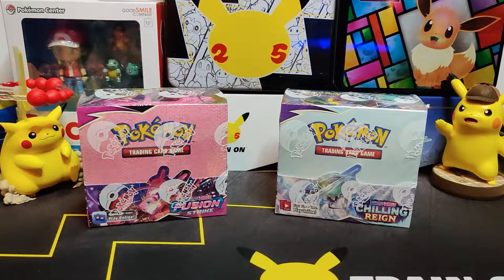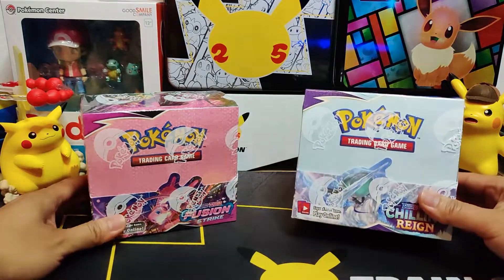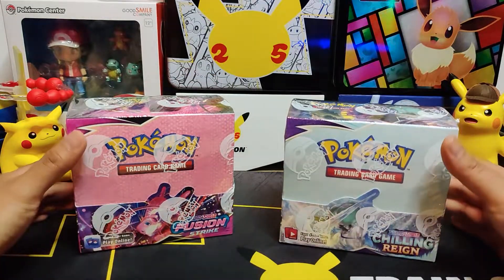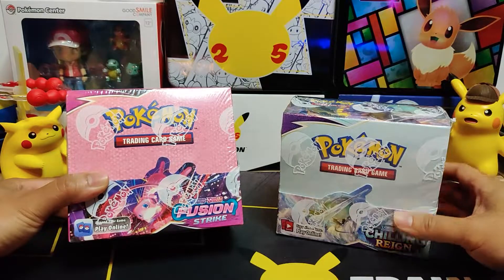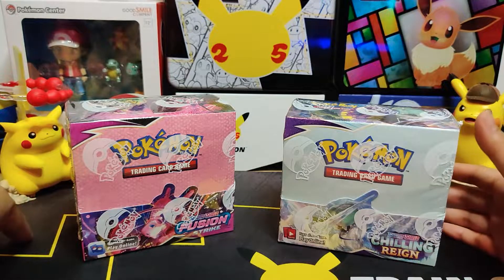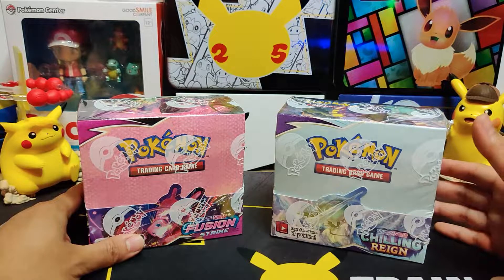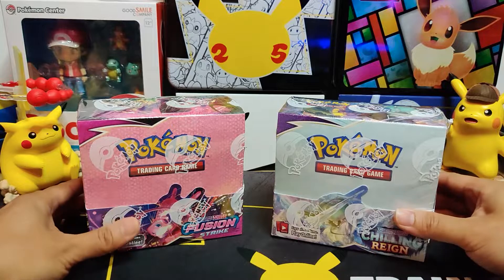Hey everybody, welcome back to the channel. Today we are opening another box of Fusion Strike, but it's really different. We also have a booster box of Chilling Reign. We are going to do a set versus set battle, reopening Fusion Strike along with Chilling Reign to see which set does better. A lot of people were comparing the hits — with Chilling Reign you get V's and V-Maxes but no alt arts or secret rares like you do in Evolving Skies.